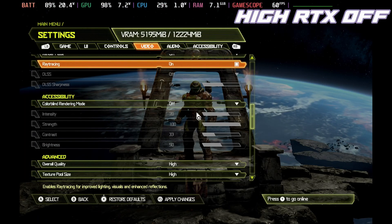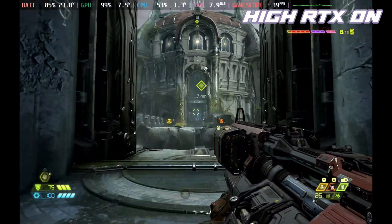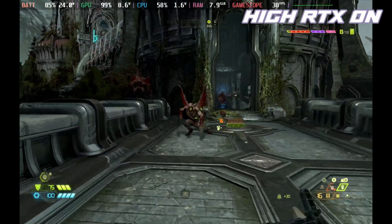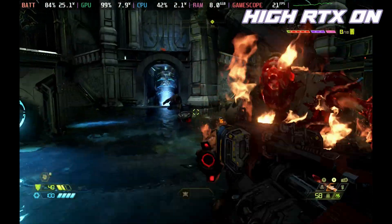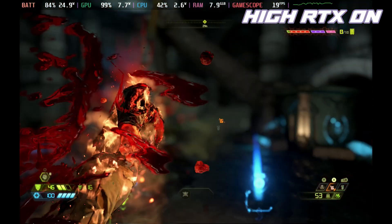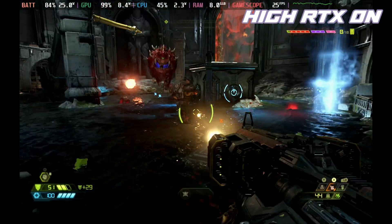However, if we turn ray tracing on and do the same section, before we even get into any battle we're already into the 30 to 40 frames per second mark, and when things really start getting heated we're down into the low 30s, and when things get really hectic we're down into the 15 to 20 mark — which is not really playable on the Steam Deck. Although it does look absolutely fantastic, it's not going to be a good way to play.